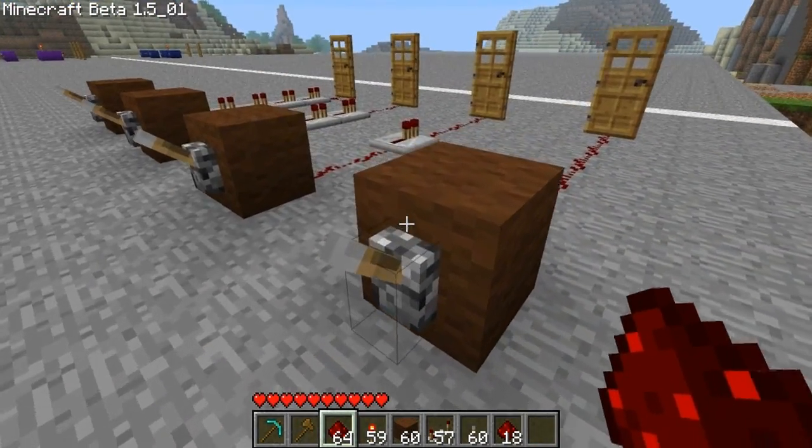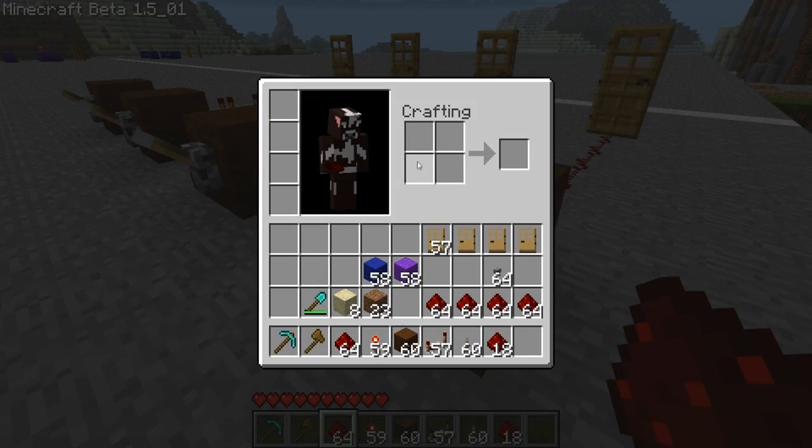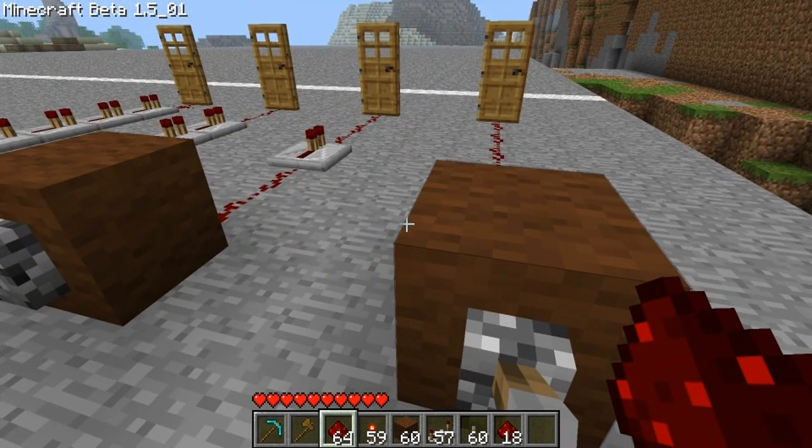This is a lever. It's made by putting a stick in the bottom and a cobblestone on the top — actually it's cobblestone on the bottom. I don't remember — it's either cobblestone on the bottom or cobblestone on the top.